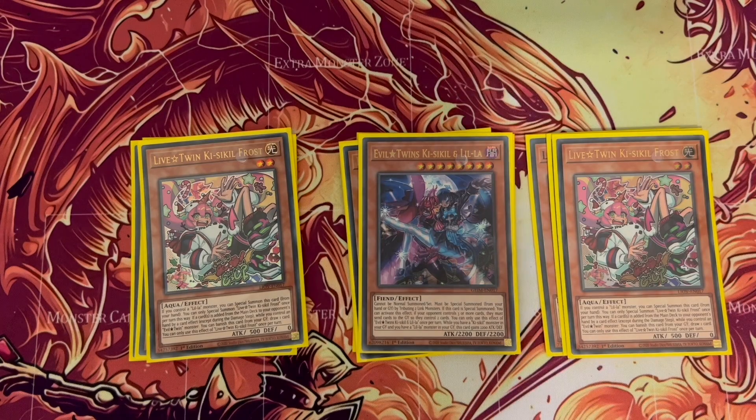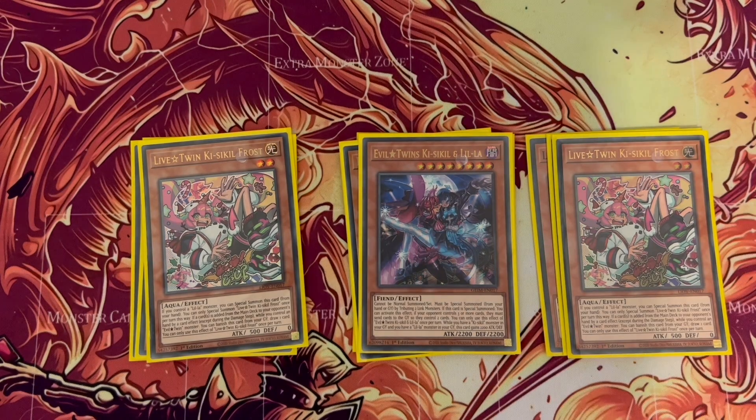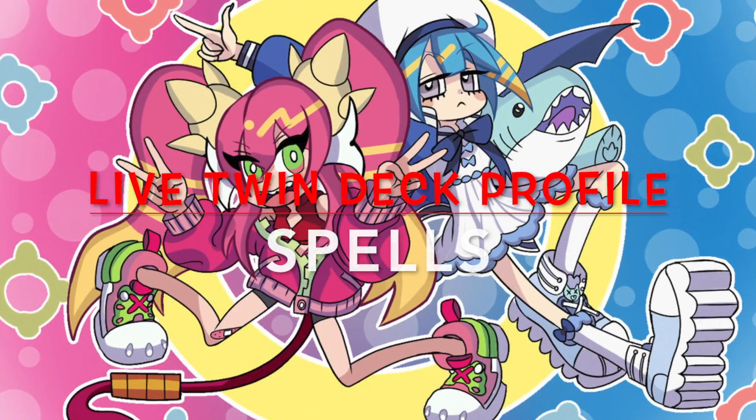What everyone calls the brick of the deck is Evil Twin Lil-la. If anyone saw the live duel I put up recently, you'll see I summoned this in the first turn to go for game — 4400 attack does quite a lot. If you're in a situation where you can bring this out to go for game and get rid of cards from your opponent's hand, it has the added ability that they can only control two cards when it's brought out. So yeah, that's the monsters.